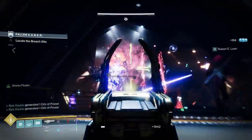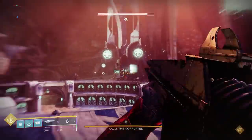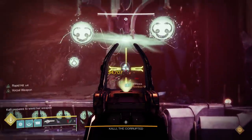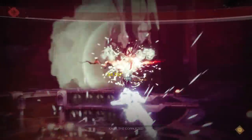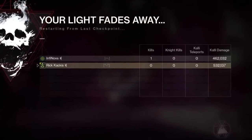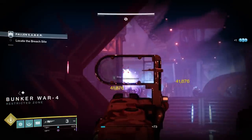I tested a bunch of linear fusion rifles against each other when facing Kali, the first raid boss of Last Wish. You can see right here I'm using the Threaded Needle and my teammate is using an absolute god roll Fallen Guillotine, and I'm actually able to out-damage him. That's mainly because Kali has a head multiplier that inflates precision damage. You can kill Kali with swords no problem, and this shows linears aren't that far behind — it's just that they require all precision hits and are a little harder to use, which is why they've fallen behind in the meta.